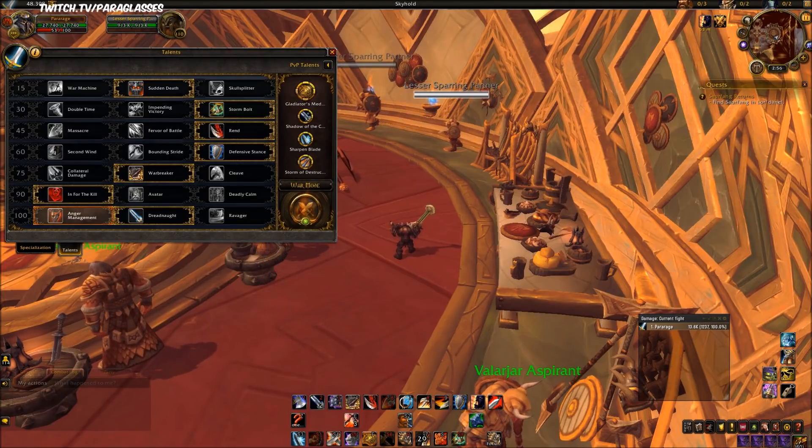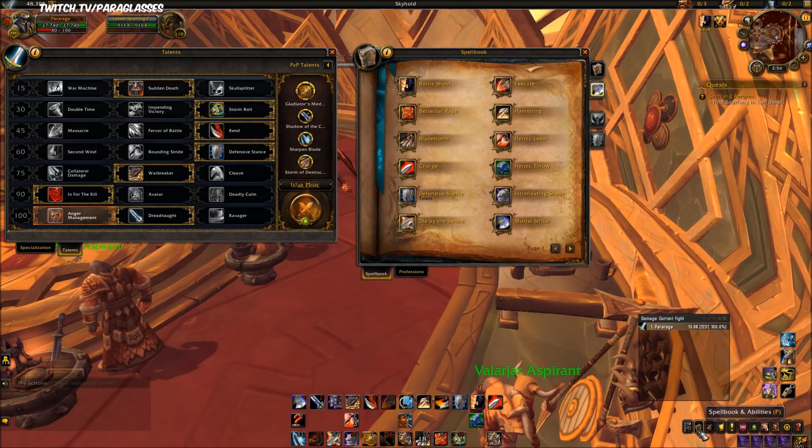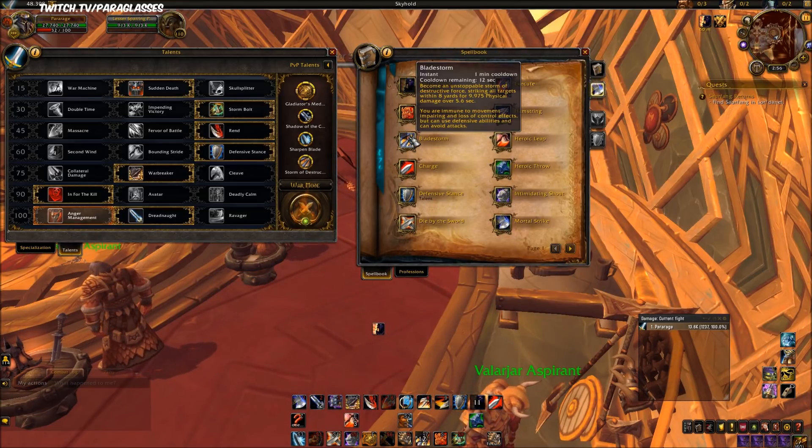Welcome to my Arms Warrior basic guide. This guide will be going over abilities, talents, rotation, and honor talents. Let's dive right into it. Battle Shout increases attack power. Bladestorm does a ton of physical damage.